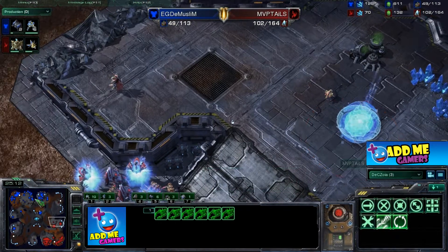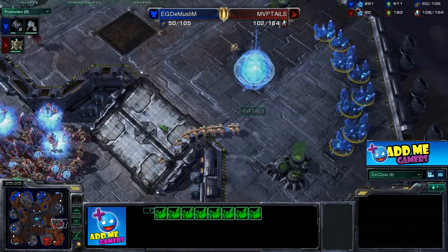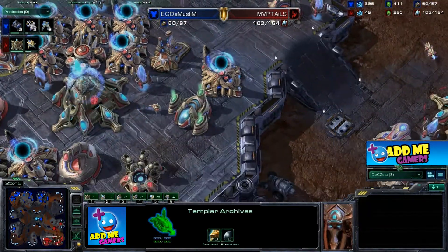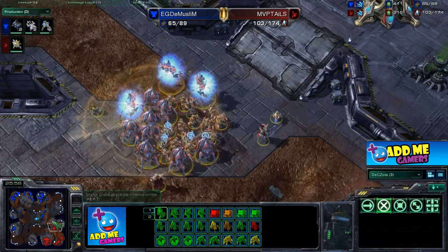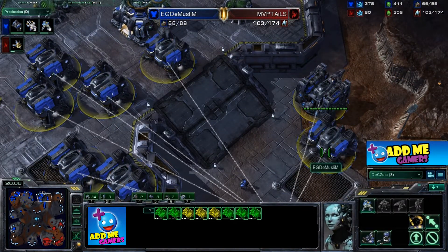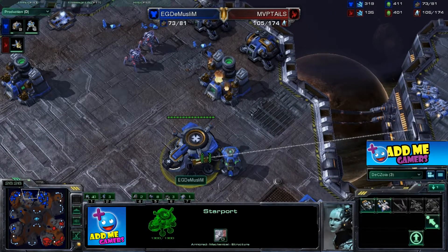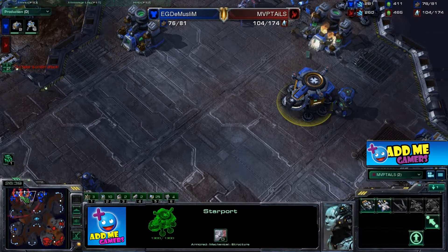The mules should really kick-start the Muslim's economy and get marines producing quickly. This base is halting Tails' production — Tails really needs space; you can see those probes long-distance mining. Here comes a minor bio ball, but we should see some colossus eventually. The Muslim gets a perfect scan, revealing the entire Protoss army from MVP Tails' side. The Muslim realizes he doesn't have enough and retreats. He now has eight barracks total, going all-out. The stalkers are attacking the starport — the only one the Muslim has.